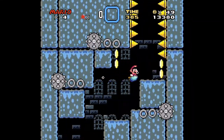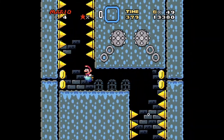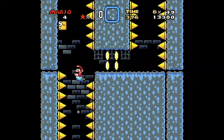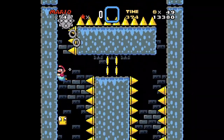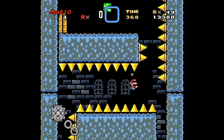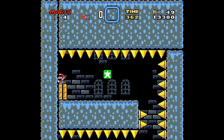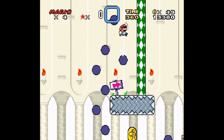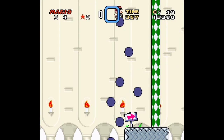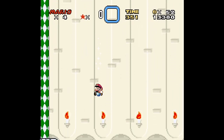Okay, here it is — the water part. Super Houdonit doesn't feature many water sections. Did you know that you can control your swim in Super Mario World? It is easier to go up here than to go down there and get the Yoshi coin.